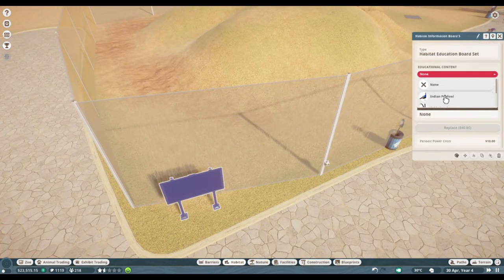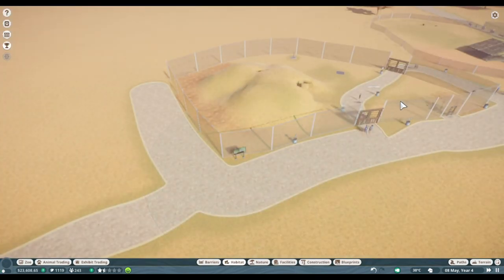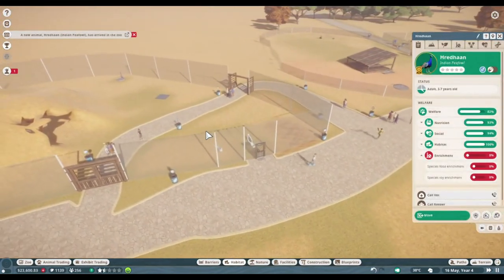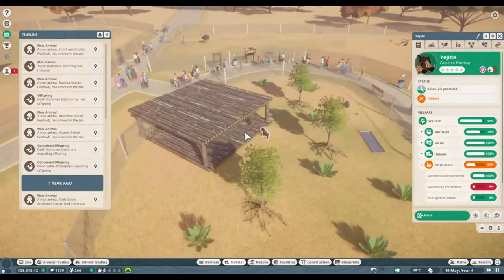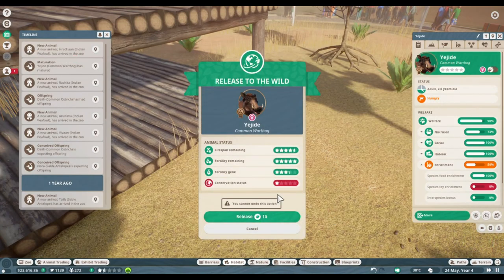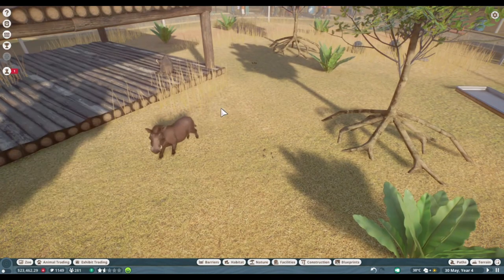My ostrich had offspring! We're going to look at them in a moment. Someone matured — who matured? You've matured. So we're going to release you to the wild and get some conservation points, even if it's not going to be too much. Let's see if anyone else has matured. This looks dirty — I'm going to call the zookeeper.